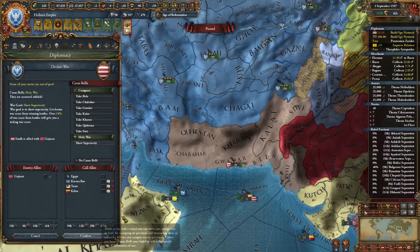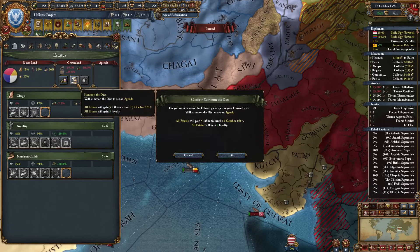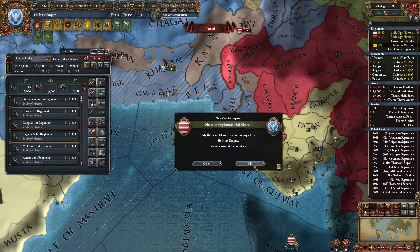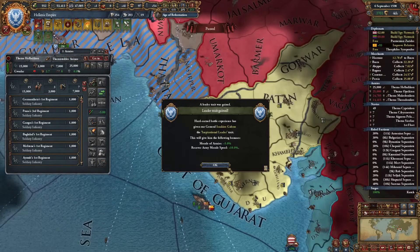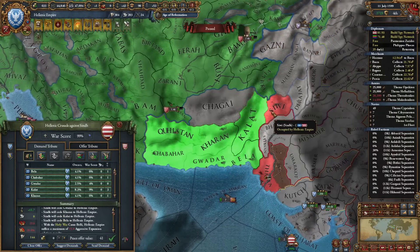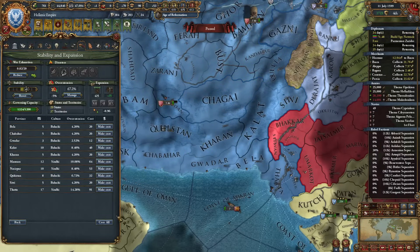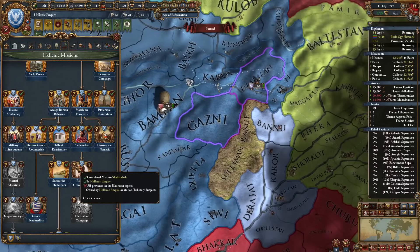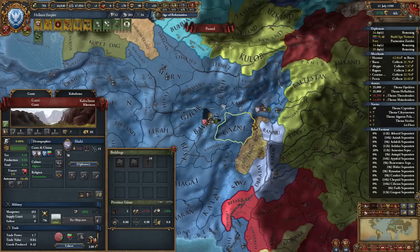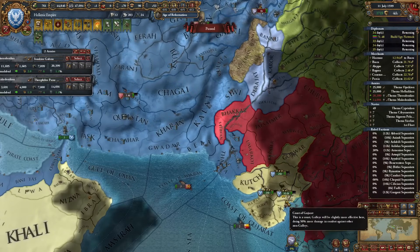Holy war declared. Couple forts down — we can go visit Gujarat for a nice vacation. He's had enough — give me your cash. Our war is done. Full annex Sindh. All that's left is to core it up. Wait — I was looking at all the provinces thinking I had everything, and then I see Shahi? What the hell is this? They blended in and I didn't notice these provinces. Thankfully they have no alliances so it's over for them — but that's a nice chameleon action.